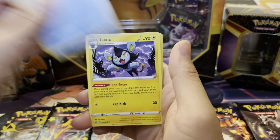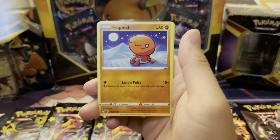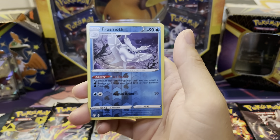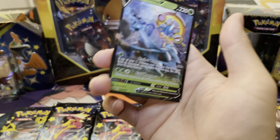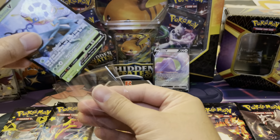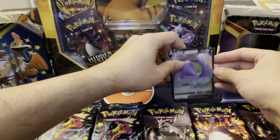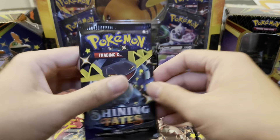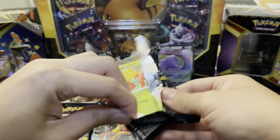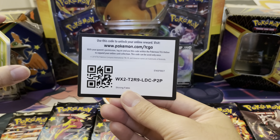Let's see what we got here — Floatzel, Luxio, Rusted Sword, Cacnea, Gossifleur, Snom. Will this pack be the first one with a Baby Shiny in it? Thievul — no. We got a Reverse Frostmoth and a Dubwool. So two regular Vs coming out of this tin and a Reverse Rare. Dubwool is another V right there, so two Vs. Not too bad. We did get two hits so far out of the tin, getting close to the average. But there should be at least one Shiny to come out of the tin, right?